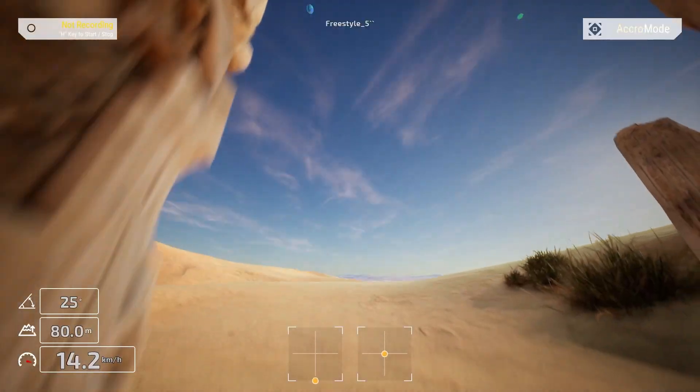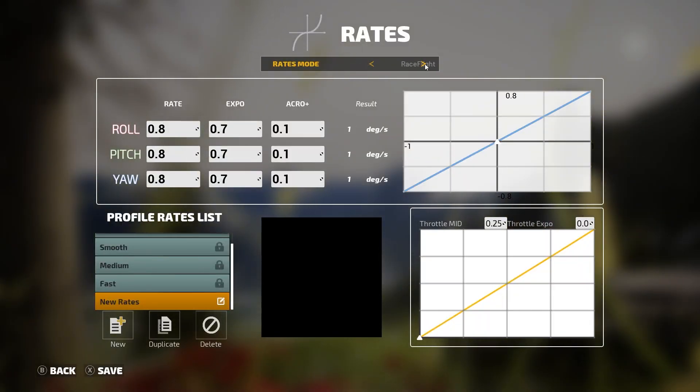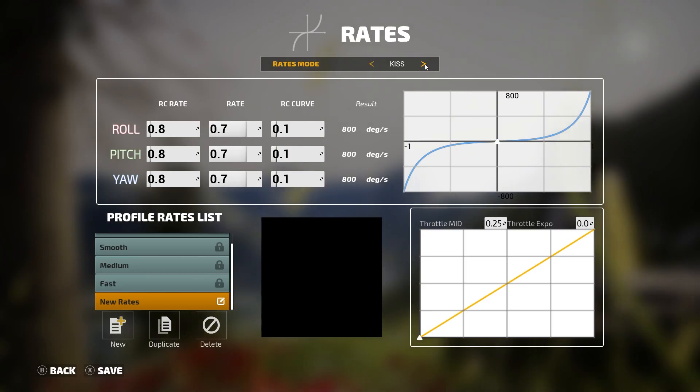If you go down, press a hot key and it flips you back over. You can change your camera view. You can customize your rates and expo — all of that is fully customizable on your quadcopter. If you don't know what that is, don't worry about it. But if you do or want to learn, this is the perfect way to dive in and learn more about FPV: how to use it, how to fly, how to do all these types of things.